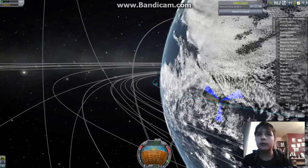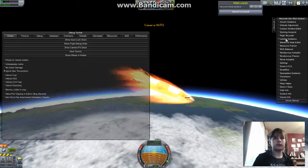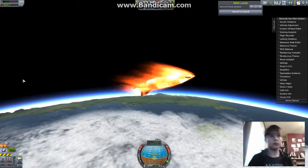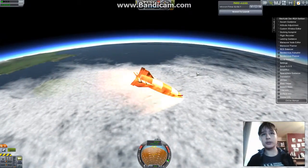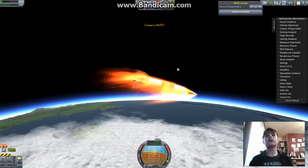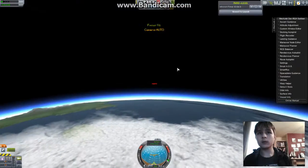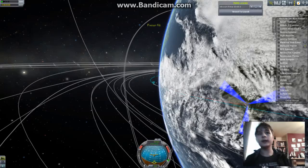Pointing down. Also, just to be safe — infinite electricity. What we want right now is to push our nose down and create more drag, which will hopefully cause us to land in that city.